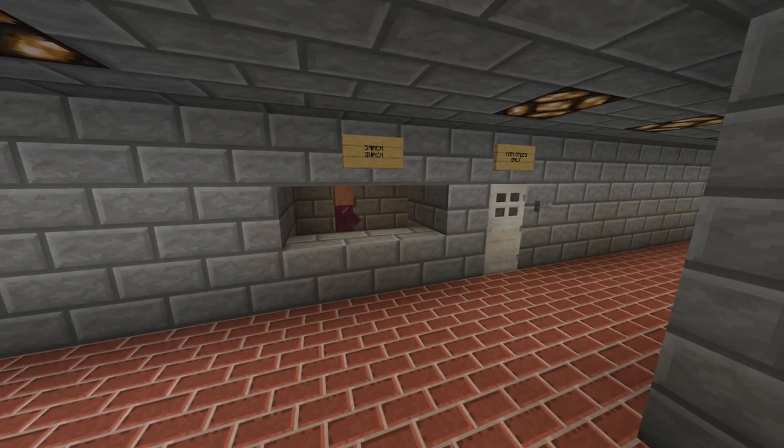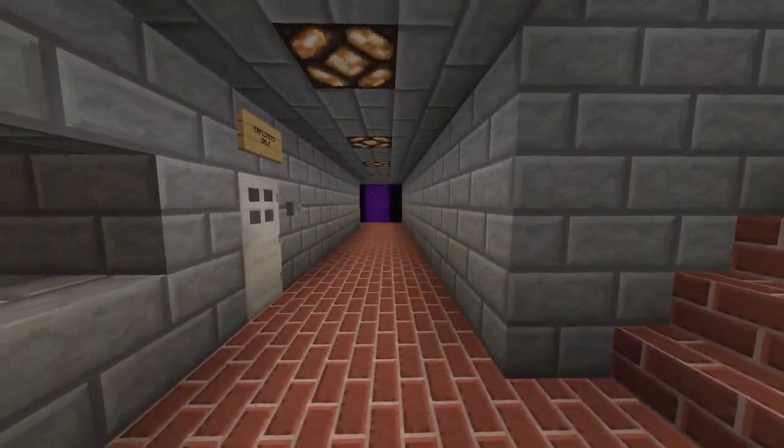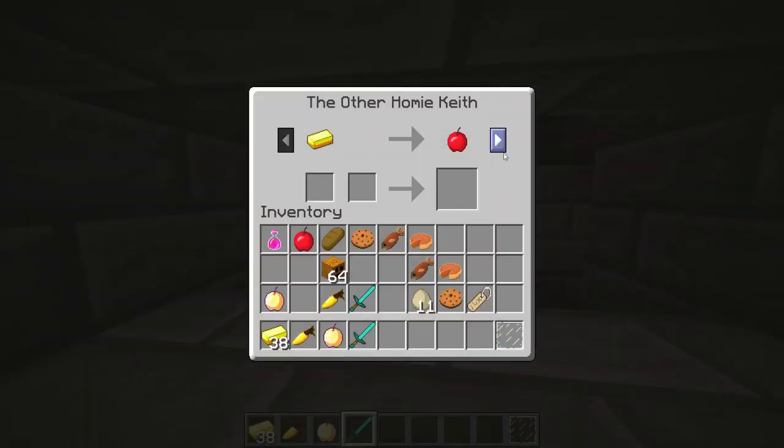What is up everybody, Arctic Platibus back here with another Minecraft zoo video. We're gonna go to the nether, but first let's check out the snack shack. This is a villager just like the homie at the front gate — Teddy was his name. This guy doesn't quite have the amazing deals that Teddy had, but he does have some good food like apples, rabbit stew — like I was talking about in the normal section video, made with rabbits — and he's got cake, the classic cake, and a cookie too.